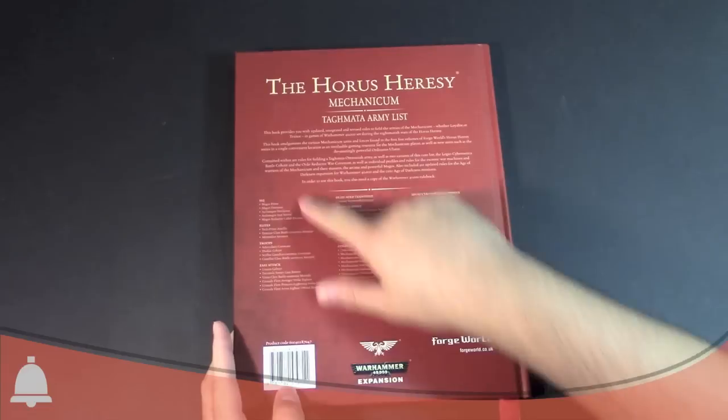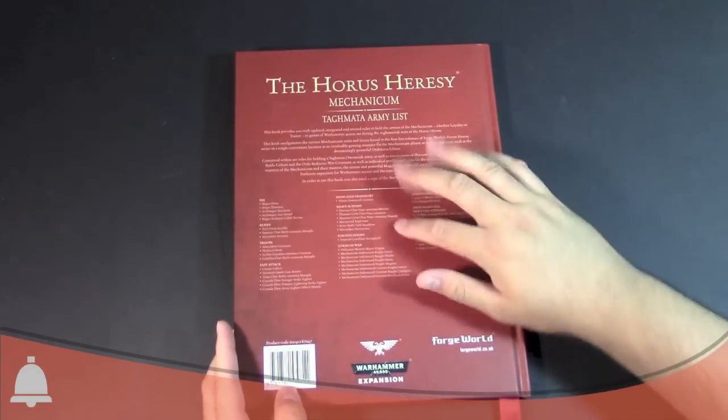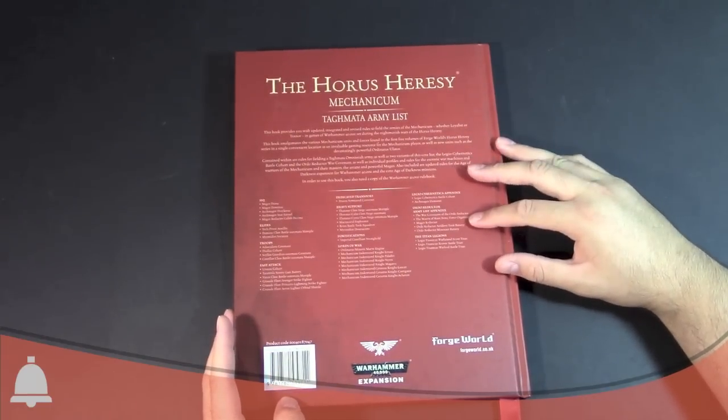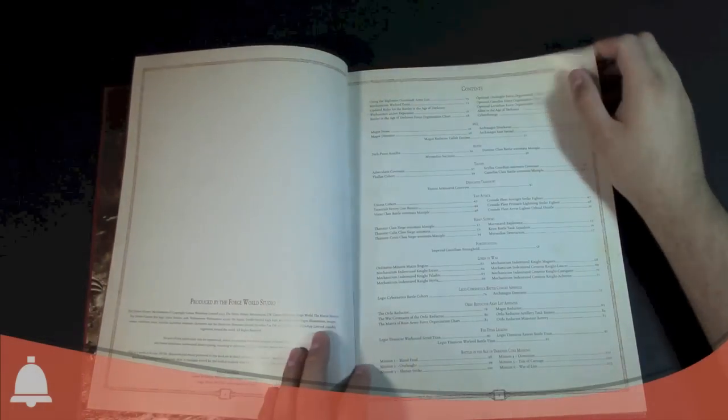Tons of stuff — all the different HQs, Elites, Troops, Fast Attack, Dedicated Transports, Heavy Support, Fortification, all the different Lords of War. There's a bunch of those. Legio Cybernetica Appendix, Ordo Reductor Appendix for their Army Lists, and some Titan Legion content because everybody needs Titans, right? It's a beautiful book. Table of contents — we'll fly through this book real quick because this is a quick overview.